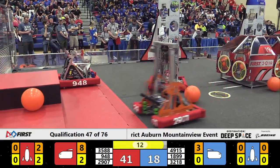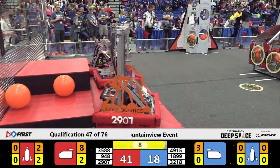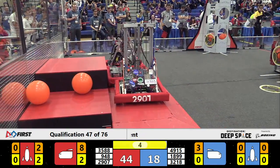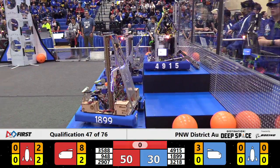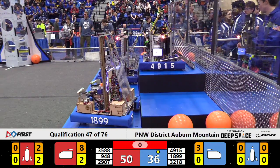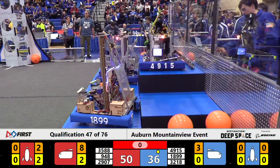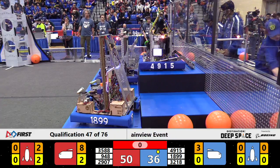Time for the robots to consider getting on the habitat here in the end game. Blue alliance already has one of their members up on top. Looks like all three reds are on the first level as we reach the end — that's match 47. We'll see what that third-level climb does for the blue alliance. Currently they're behind by 14 points. We'll see if 12 on top can make it up to them.